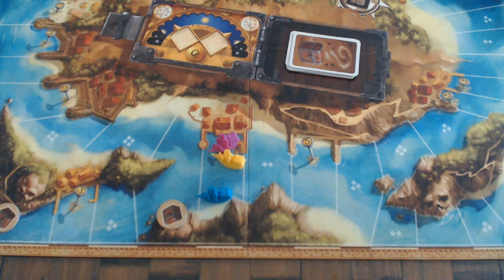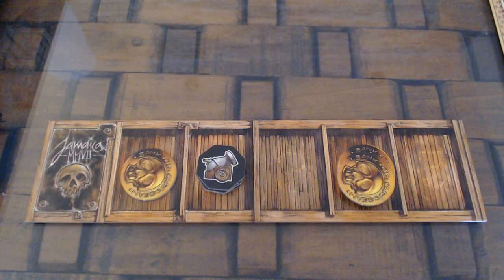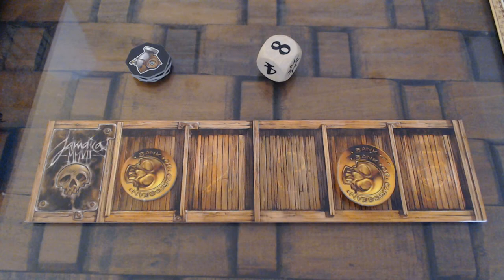The attacker starts by spending any number of gunpowder tokens, if they have any, and then rolls the combat die, and adds the result to the number of gunpowder tokens spent — this is their total combat strength. Then it is the defender's turn. They do the same by choosing to spend any number of gunpowder tokens first, and then roll the combat die. The player with the higher combat strength wins the battle. Also, if a player rolls the star, they immediately win: if the attacker rolls it, the defender has no chance to play, and if the defender rolls it, they win no matter the strength of the attacker.